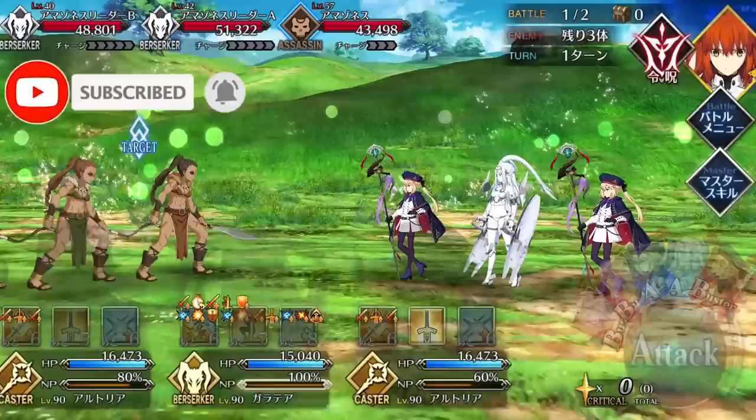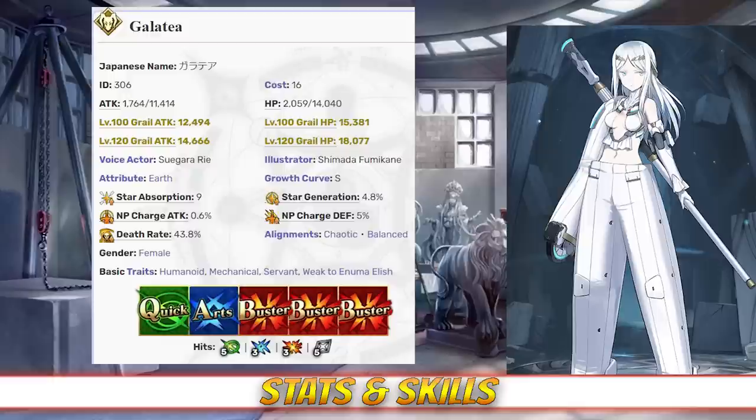On to Galatea's stats. Galatea has a max HP of 14,040 and a max attack of 11,414, which becomes 12,555 due to her Berserker class modifier. As a Berserker, Galatea has abnormally high HP, but her attack is near the bottom of her class. Compared to the other SSRs, however, her attack is decent but her HP is above average.